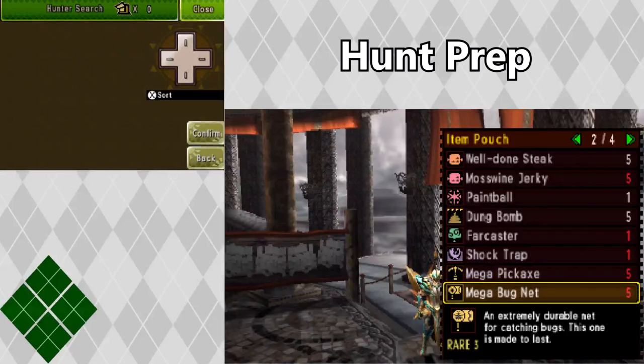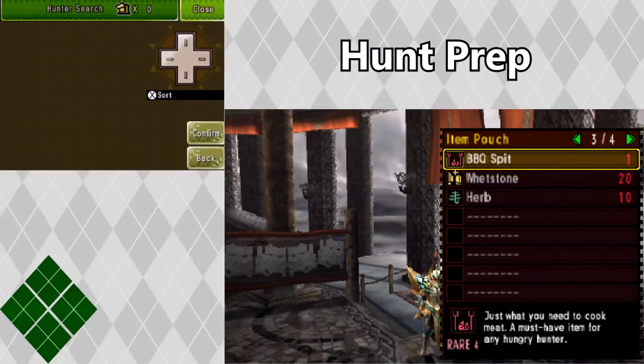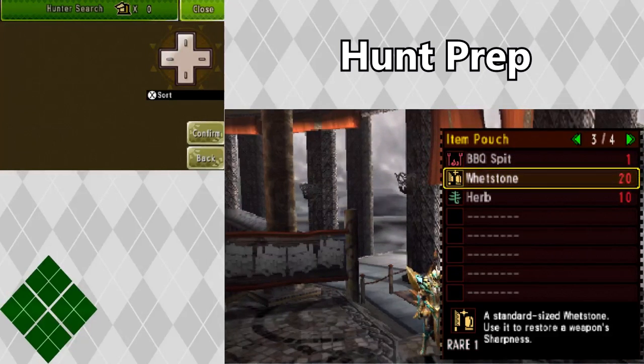I carry mega pickaxes and mega bug nets in case I get into a secret area and need to harvest some nodes. I also like to carry a barbecue spit and some raw meat just in case I don't have enough well done steaks so I can make some on the fly. Whetstones are incredibly important if you're a blademaster, but if you're a gunner you're going to want to carry the needed coatings and/or shells for your weapon.